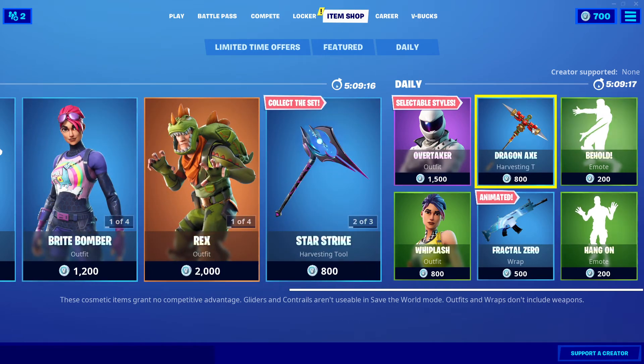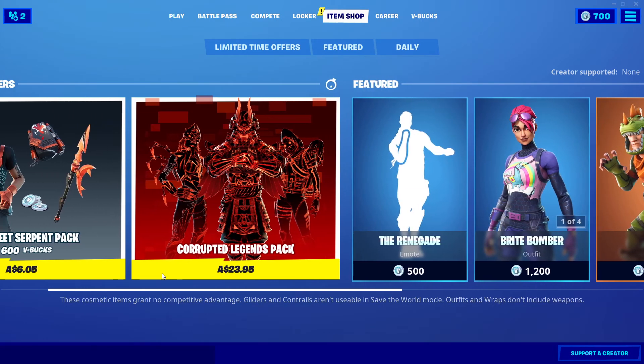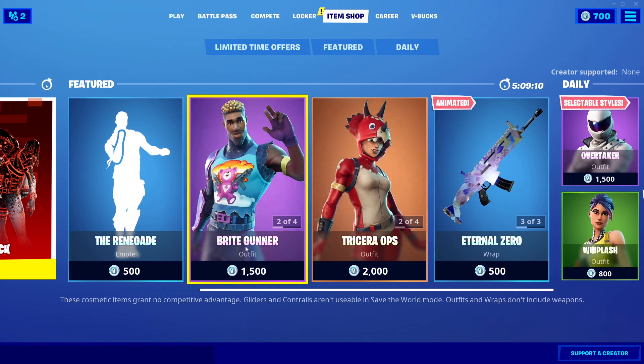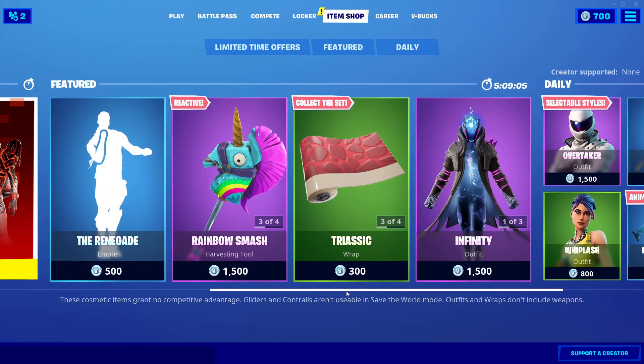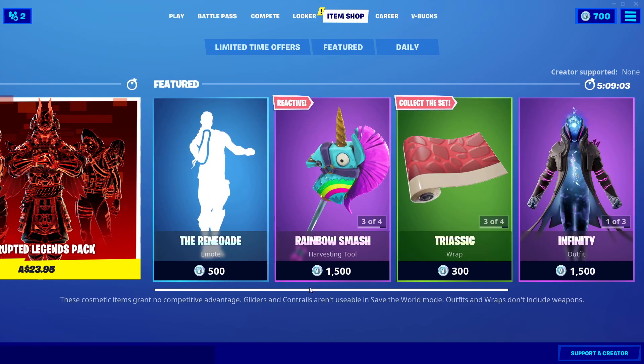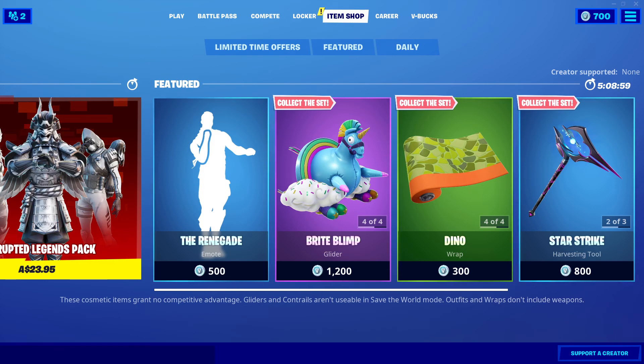The other items that were here are gone now, including the Blade skin and other bundles. So this is the item shop for today, guys. In my opinion, the Bright Gunner and the Bright Bomber look amazing. Let me know your thoughts — whether you like them or not. Thank you so much for watching, and I'll see you guys on the next one. See ya!